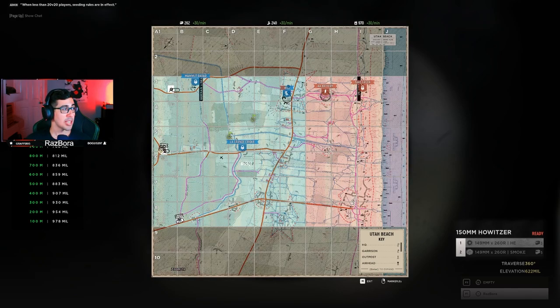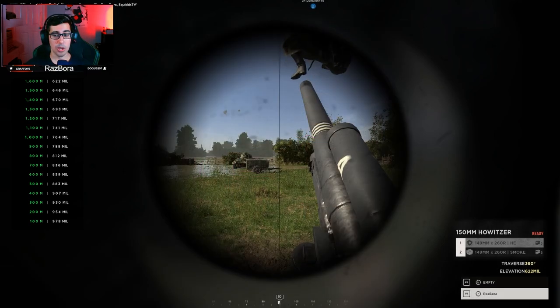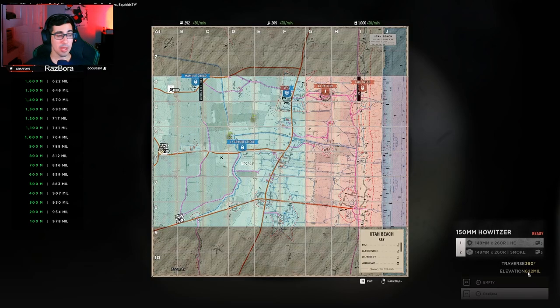Say we want to send some arty on the point — the max range is 1600 meters, and it'll tell you the mill adjustment you need for your aim. Your aim is shown on the bottom right, and it'll show you the degrees you're turning to.